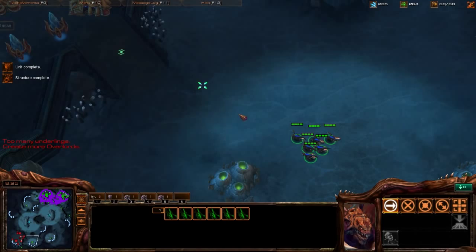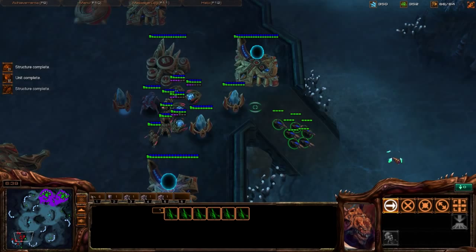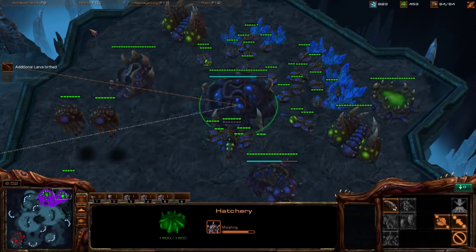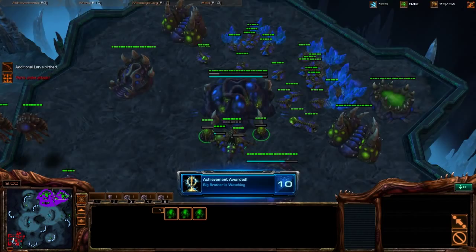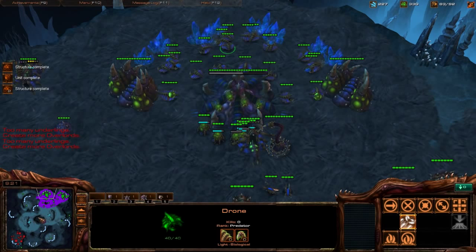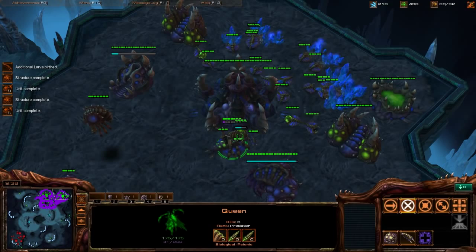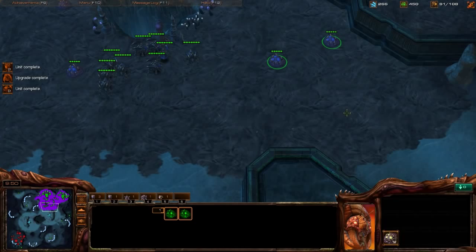As soon as we hit 50 drones — two-base saturation — we'll attack with Roach-Ling since he hasn't expanded. Poke up: there are some Force Fields but we can mop this up with Roach-Ling easily. We have a decent amount of drones, so let's attack. Keep creep spreading, grab the Xel'Naga towers, use Queens for creep, and start Roach-Ling production. He needs to expand soon — that's what our Zerglings are there for. Get Zergling speed, start taking the third base.